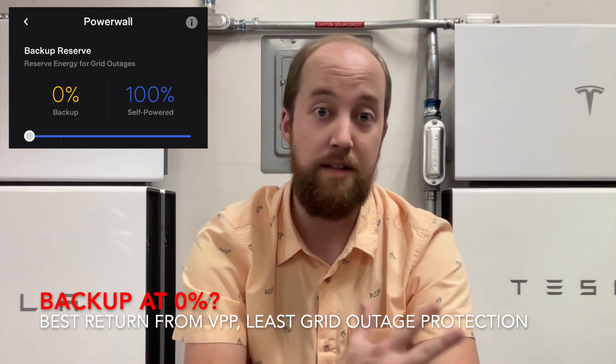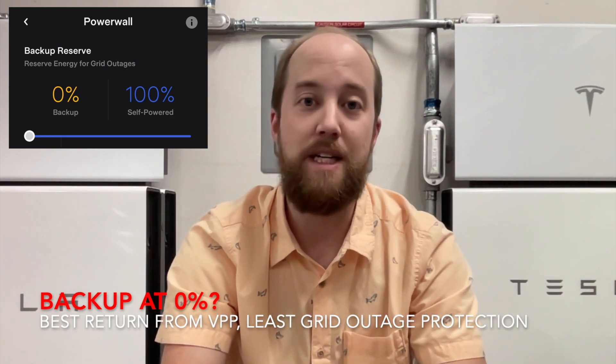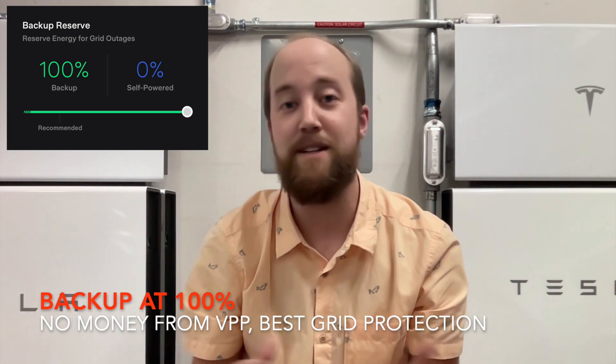The first one being setting your reserve level. If you go to your settings you'll see that reserve level slider, anywhere from zero to one hundred percent. You'll have to decide before a virtual power plant event what you think is worth it. If you set that backup reserve to zero percent, you're going to make the most money — potentially emptying your Powerwalls into the grid — however if you have an outage, you'll have the least amount of energy to protect yourself.